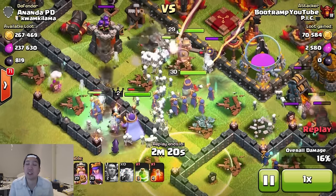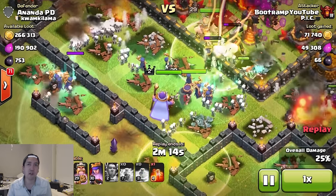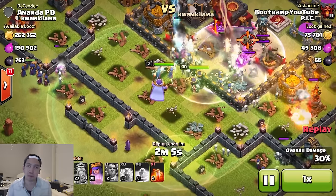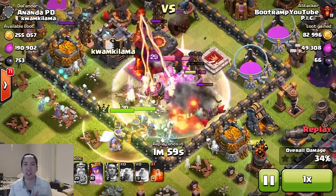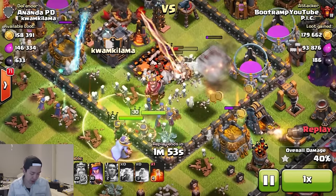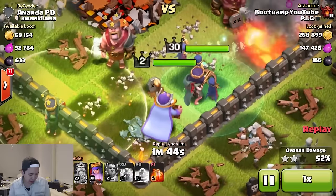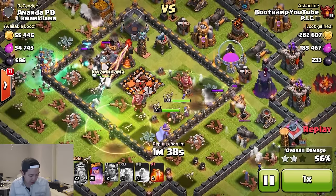Look how awesome these witches are spawning those skeletons — totally destructing whatever they target. The skeletons are just staring at the defenses and taking them down. It's so many of them because each witch can spawn ten skeletons and I have like 20 witches here — so that's 200 skeletons just keeps pumping into the base. The inferno towers don't have a chance to multi-blast those skeletons.